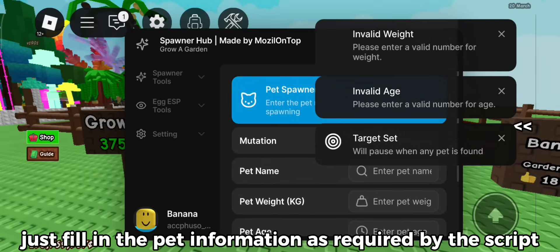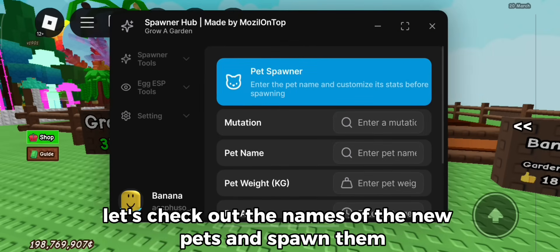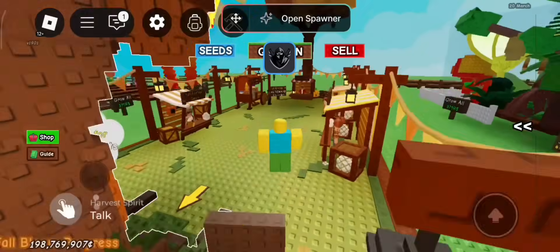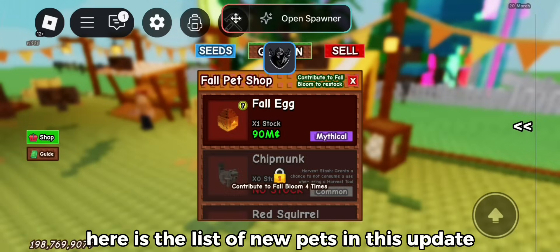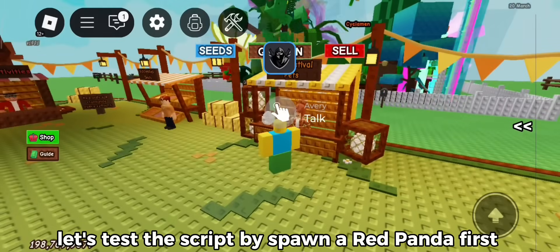Here it is. Just fill in the pet information as required by the script. Let's check out the names of the new pets and spawn them. Here is the list of new pets in this update. Let's test the script by spawning a red panda first.